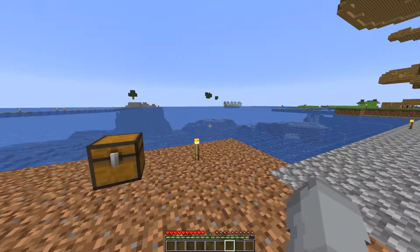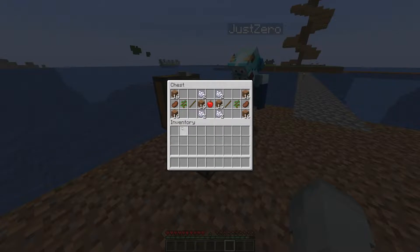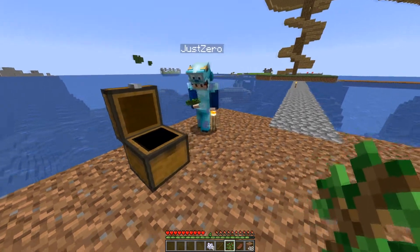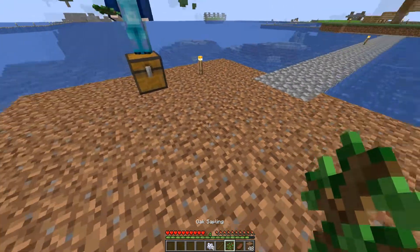It's very small, made out of dirt, and we have a chest on it. Do you want to run through what's in the chest? From the left side we got 16 dirt, two bone meals, one stick each, some more dirt, a stick, and an oak sapling. So we can start off getting apples — we already got one apple. Maybe we can get golden apples from it.